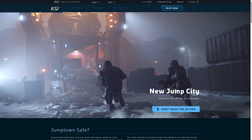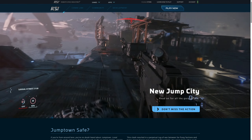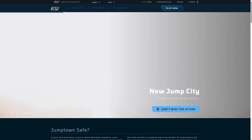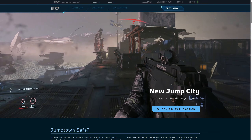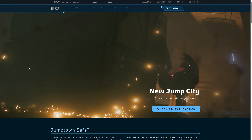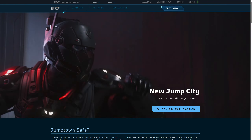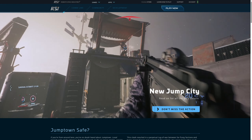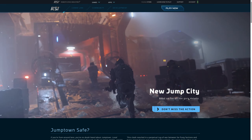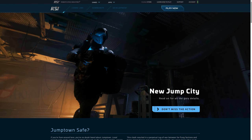Ve çok para kazanabiliyorsunuz. Bu event'e katılmak istiyorsanız iki yoldan gidebiliyorsunuz: ya illegal ya da legal yoldan. Görevin amacı şu: bir outpost'a uçuyorsunuz ve o binanın içinde bir kutu üreten alet var, paket üretiyor. O paketin içinde uyuşturucu oluyor. Legal yoldan gidiyorsanız onları toplayıp Port Tresla veya Port Olizar'a geri getiriyorsunuz ve çok para kazanıyorsunuz. Criminal yoldan gitmek istiyorsanız o paketleri Grimex'e götürüyorsunuz.